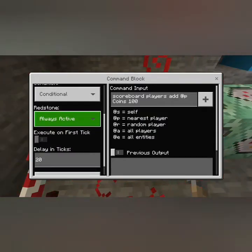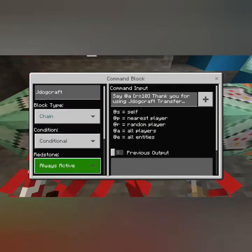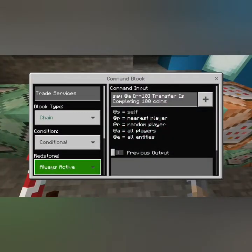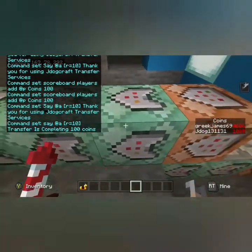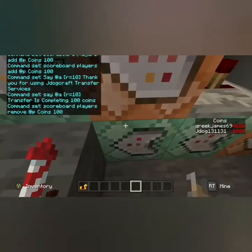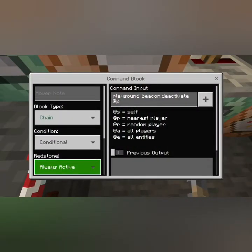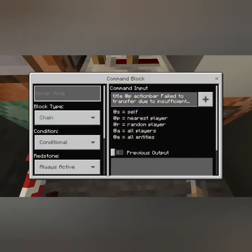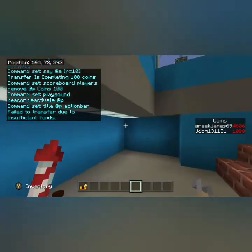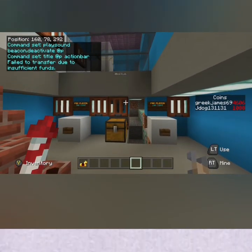All of these last blocks are chain, conditional, always active, and they all have a 20-tick delay — about a second — so it doesn't all fire through really quickly and looks a bit more professional with a tiny bit of a wait. The fail path blocks have no delay: zero, zero, zero for all of them so it goes straight through and tells them they haven't got enough money. I hope you like the video and hope you can use this in any of your realms.